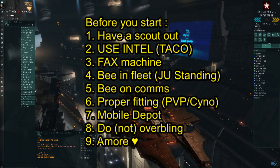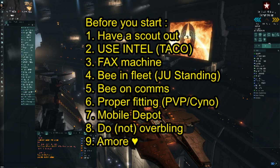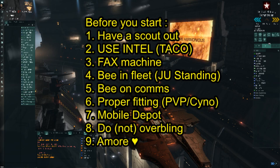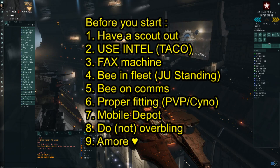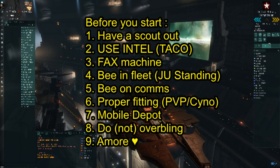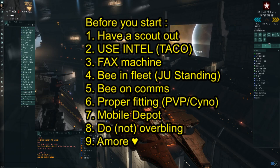Number three: have a FAX machine. If you just got into a carrier you may not already have one ready, but if you have a super carrier then you should have an alt character ready to be in a FAX machine and to jump in to help save your super carrier. This can be the same character that's scouting for you in the neighboring system. Just having a FAX machine on grid will already be enough to make enemies go away, because they know they cannot break your reps.